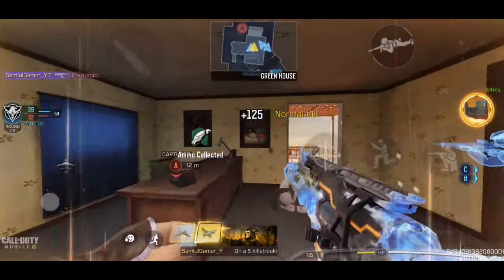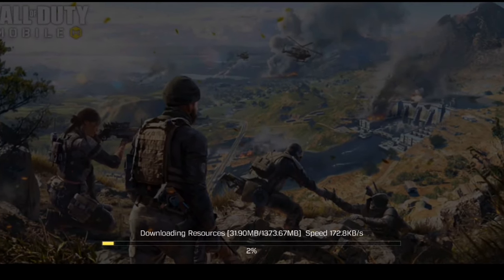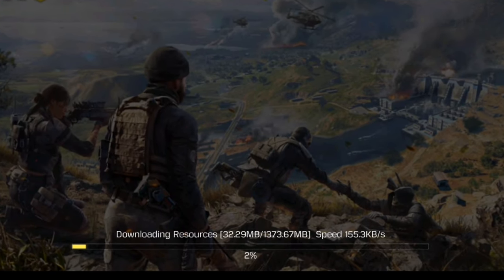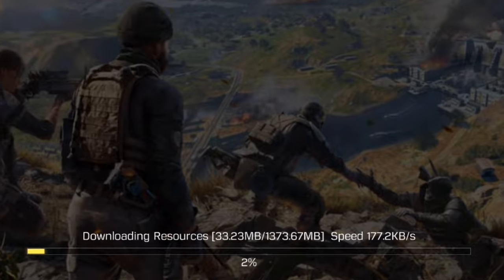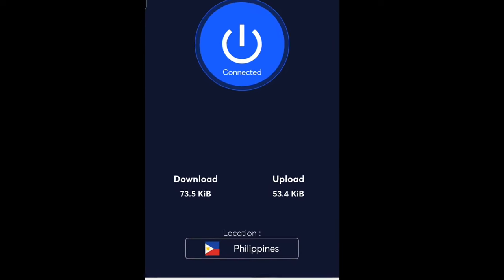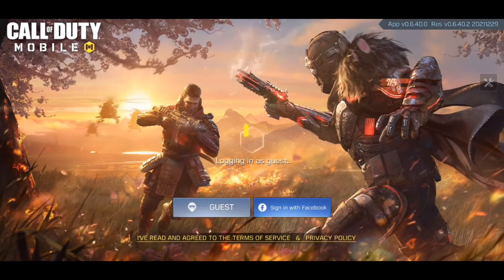To get all these legendary weapons for free, you need to download the test server of COD Mobile — I'll leave the link down in the description. After you download it, it's going to download some more resources, so give it some time. The time it takes depends on your Wi-Fi. After it's done downloading, you need to connect to a VPN.